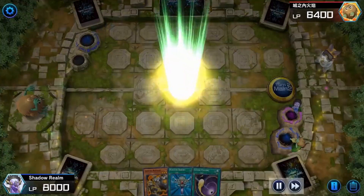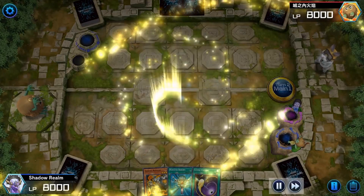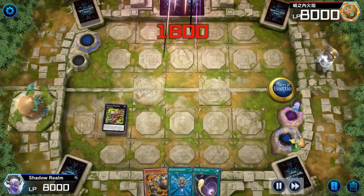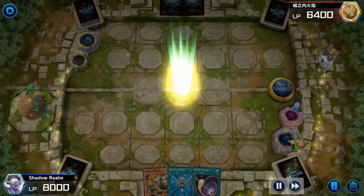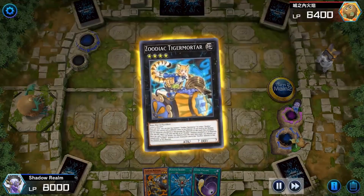The deck relies on one-card combos — one Zodiac monster gets you Drident, one Zodiac monster gets you Zeus. If they Maxx "C" you on normal summon, you just make Drident and pass, so Maxx "C" doesn't gain much value. Similar to Sky Striker, it's super easy to play. Zodiacs and Sky Strikers are the two decks I highly recommend if you're learning how to play the Xyz and Link mechanics.